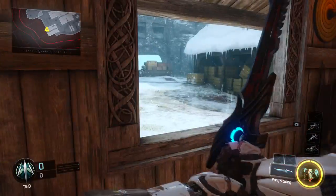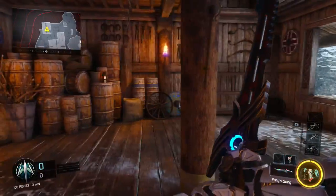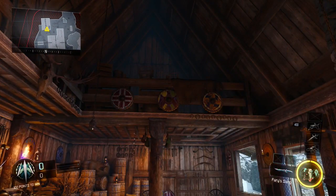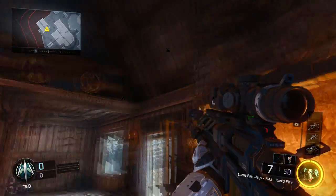We already have a sword in the game — a katana — and it looks modern, like a modernized Japanese sword. This new one is like an old Viking sword, and there are a few other weapons that really stand out.